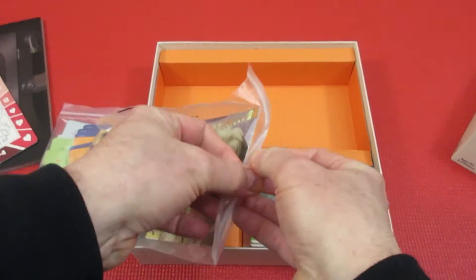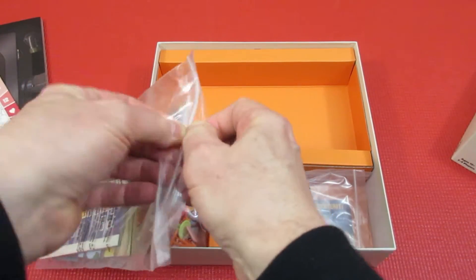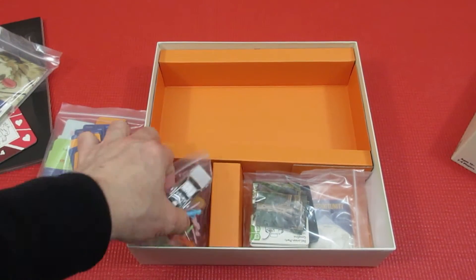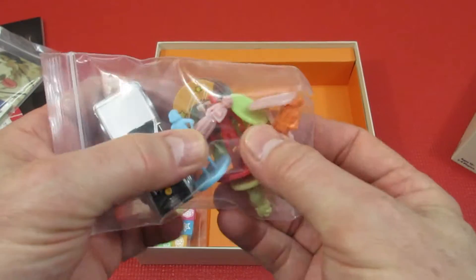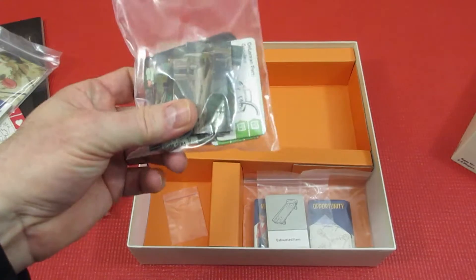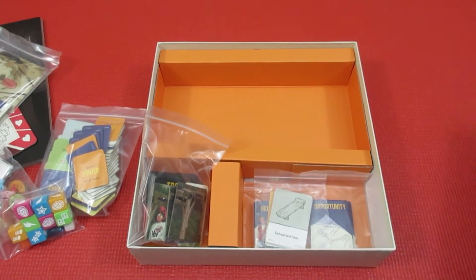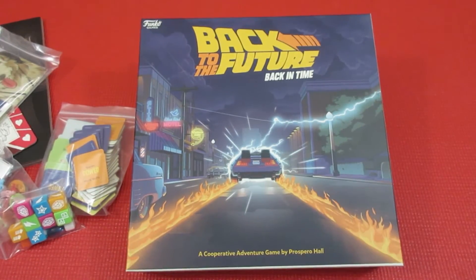You've got different characters to play — you can play Einstein the dog or Doc Brown. The miniatures are really cool: a painted silver DeLorean and little plastic characters. You've got dice with Biff's face on them — Biff is what you do not want to meet. Lots of different cool opportunities, and you're pressed for time to get the DeLorean back to the future. That's my number 70: Back to the Future: Back in Time.